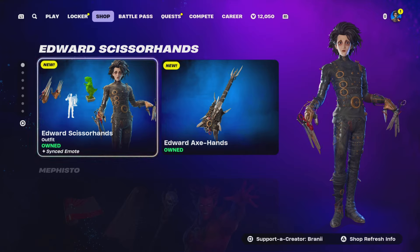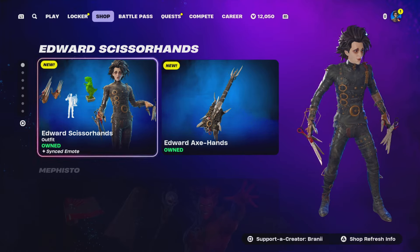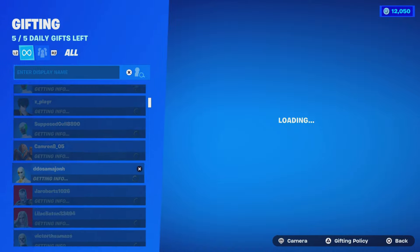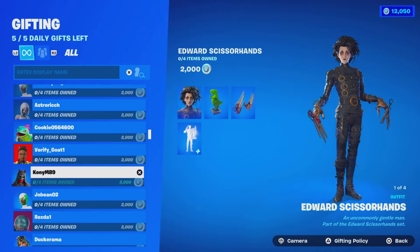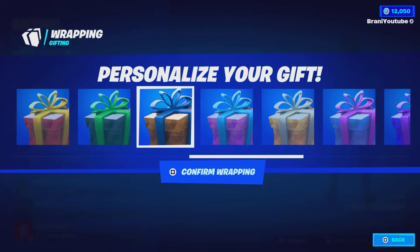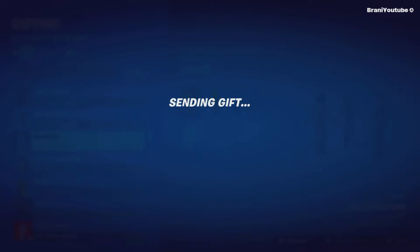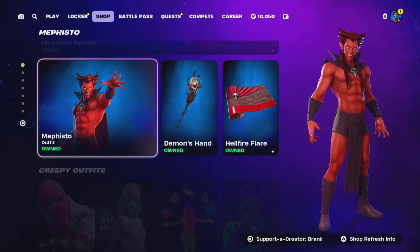We're about to gift right now. You guys know this channel - we are a man of our word, we actually gift subscribers and show proof. We're gonna gift the Edward Scissorhands collaboration skin to a subscriber from my friends list - these are all subscribers, I've been accepting a lot of friend requests. Whoever lands on - congratulations, Nico 4439! I don't think you've ever been gifted before. Thank you for liking, subscribing with bell notifications on - the Edward Scissorhands skin is coming your way. Thank you so much for the support.